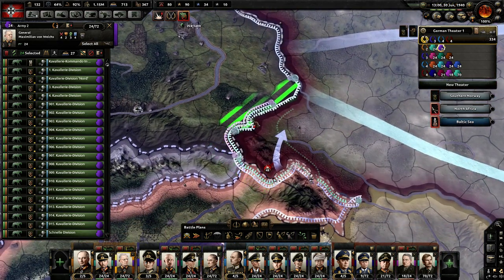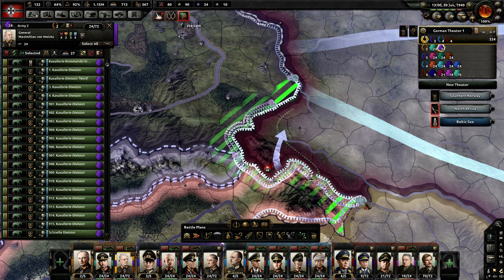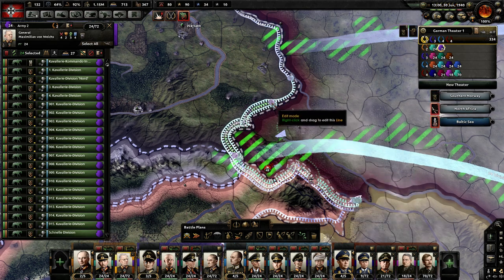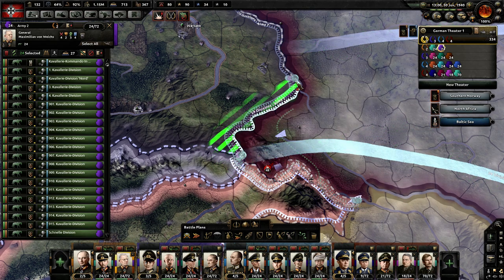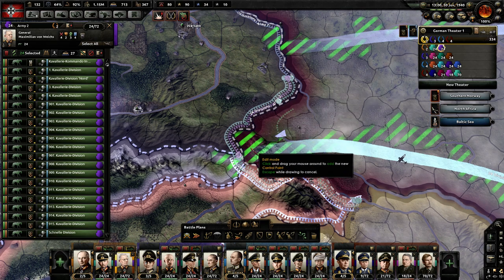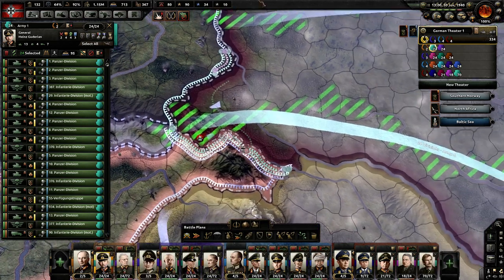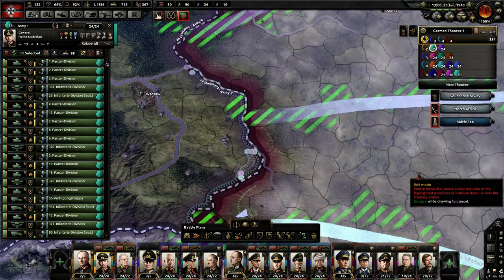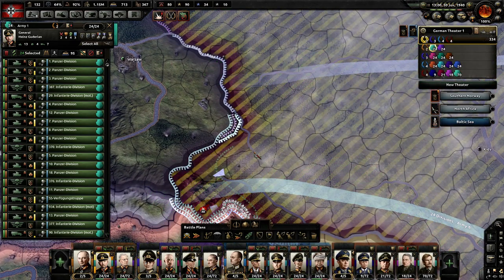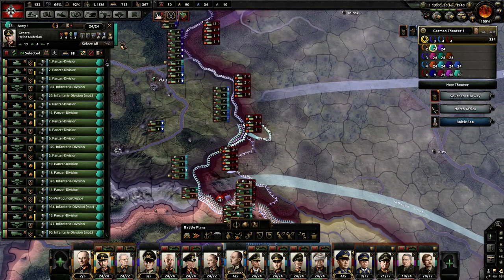Does any of that make sense? Not really. I'll have him maybe wheel around there. I'm not used to dealing with this lineup because I never go Molotov-Ribbentrop Pact, but that's okay — we'll make it work. Attacking across this river isn't the best thing, but that's what I'm going to need to have happen.